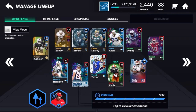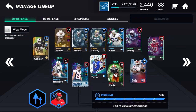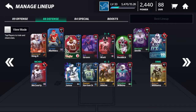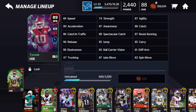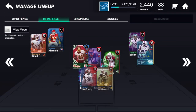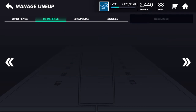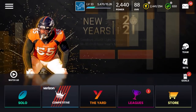This is my team if you wanted to see it. I'm trying to get all 90-plus overall soon, but it's going to take a while because I need more coins. I want my receivers to be all diamonds and fast — I just got a new Tyreek Hill because the old one is trash now. I also need two Sean Taylors with Beats.